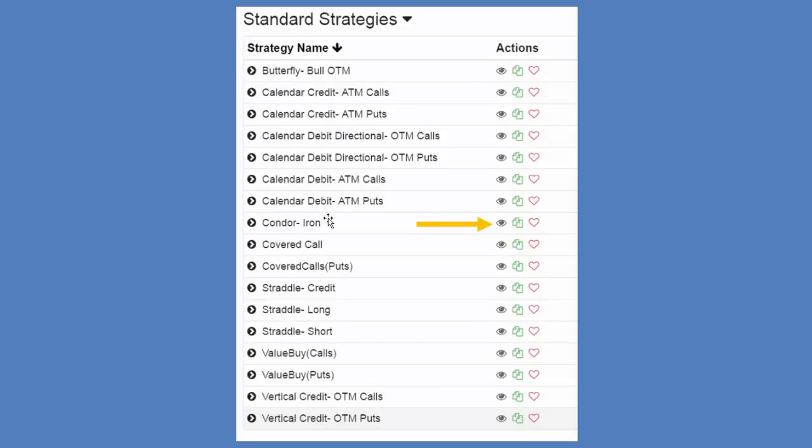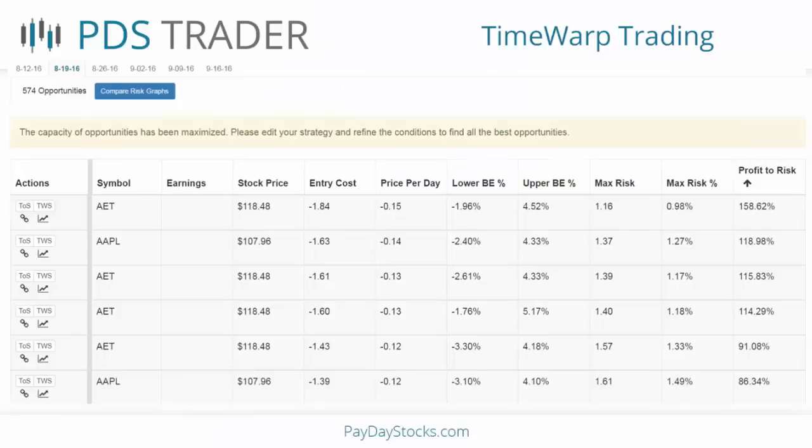To view the opportunities, all you do is click on whichever strategy you want. For example, if you want to look at all opportunities for iron condors, you click on the condor-iron tab and click on the little eyeball or watch button. It brings up all of the opportunities with expirations for 8/12, 8/19, 8/26, 9/29, and 9/16. This gives you all of the opportunities for all of these different expirations, and you can limit it to just one expiration or two. There are 574 opportunities.